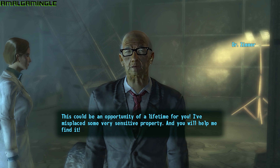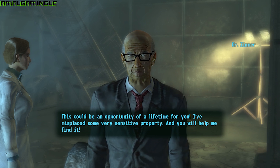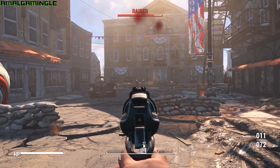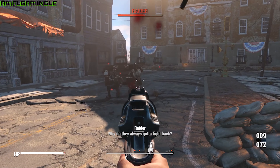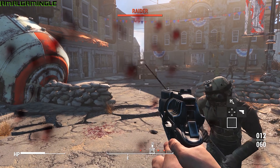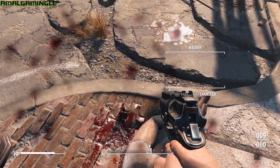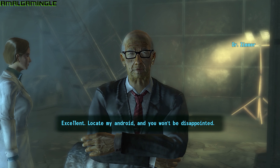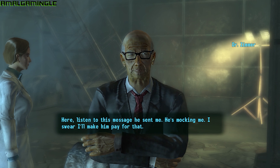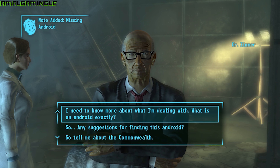Only this android doesn't know he's an android, as his memory has been wiped and he is now living with false memories, believing he's as human as you or me. Dr. Zimmer wants this android back. He has come all the way from the Commonwealth — and yes, if you haven't played Fallout 3 but you have played Fallout 4, it's that Commonwealth. Dr. Zimmer is part of the Synth Retention Bureau; in fact he's the leader of the bureau for the Institute, which Zimmer will tell you anyway and is even name-dropped in Fallout 4. After accepting the quest you have to find the android, and to find the android you need to find clues — and the clues are not so straightforward. You need to talk to a few different types of NPCs and also find holotapes that will lead you to finding who this android is.